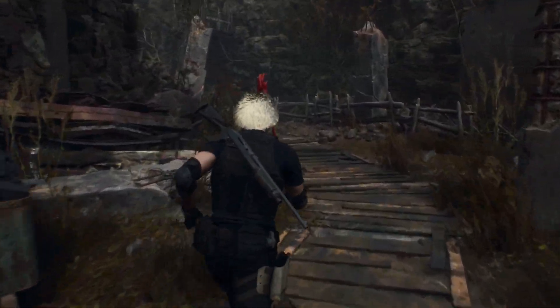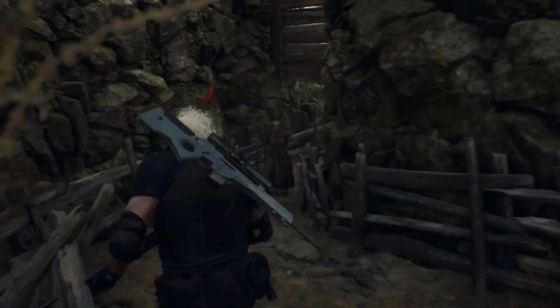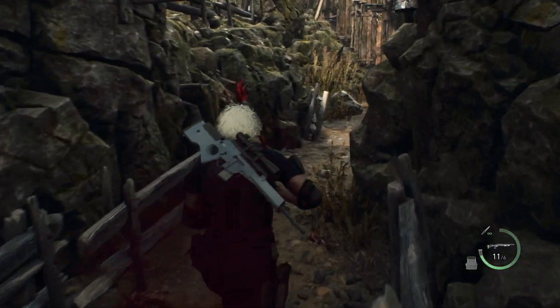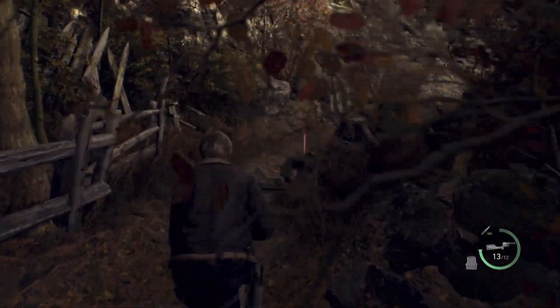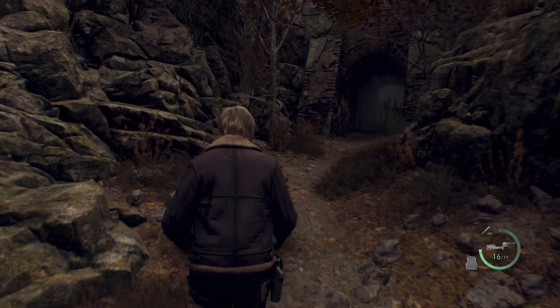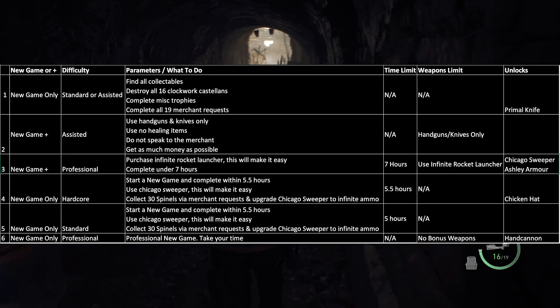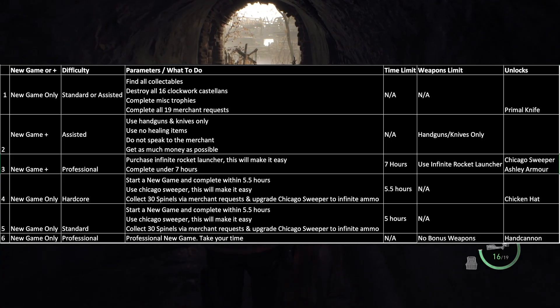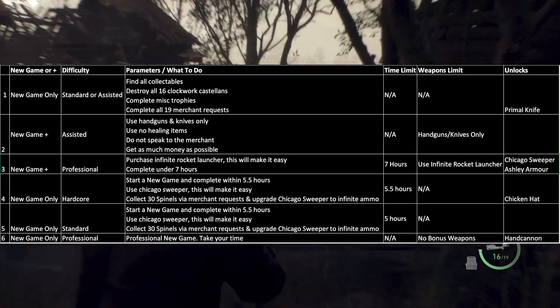Here is the ideal six-playthrough plan. Your first playthrough can be on assisted or standard mode. Collect all collectibles, destroy all clockwork Castellans, get as many miscellaneous trophies as you can, and complete all merchant requests in one playthrough. The second playthrough is new game plus on assisted mode with the following parameters: handguns and knives only, no healing, do not talk to the merchant, and do your best to get as much money as possible.